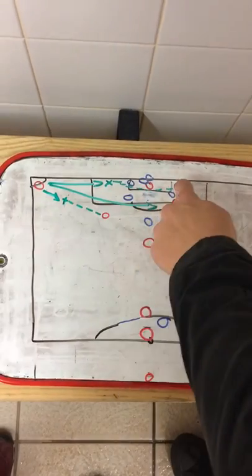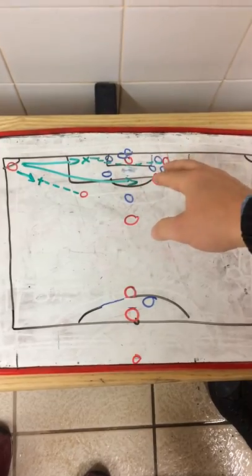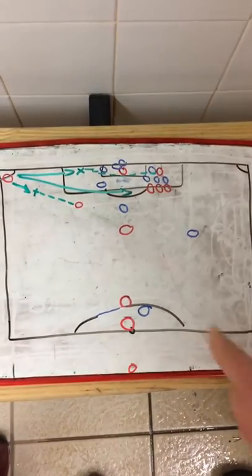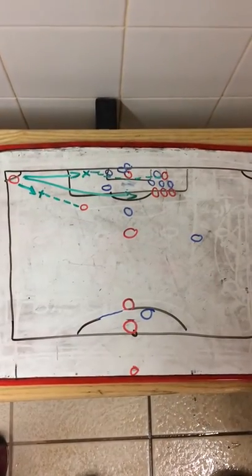One of them will go short here and the other one will go short to the front post. The aim of this is to either draw defenders out so that these three and him can get a free header, or to open up an angle for him or him to cross the ball in so it's easier to cross it in.